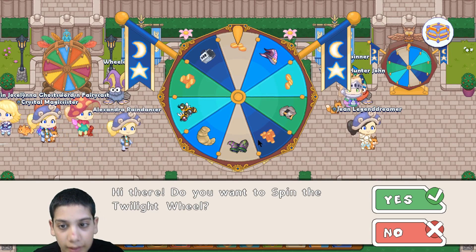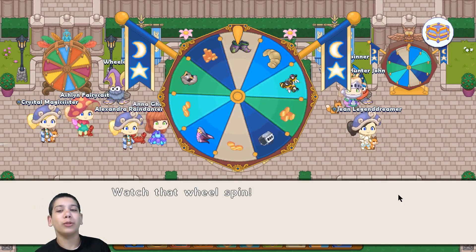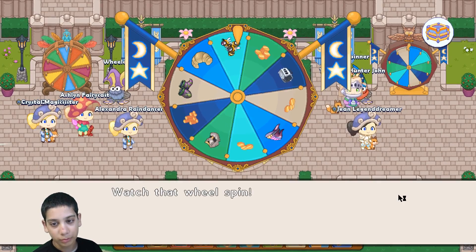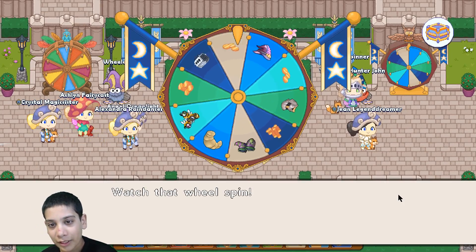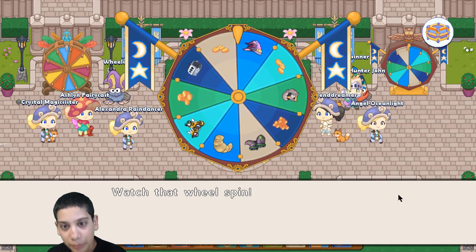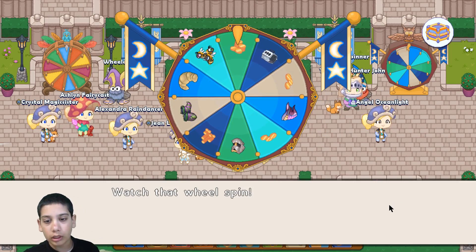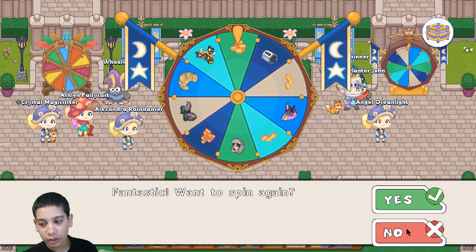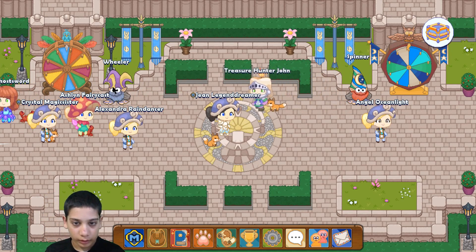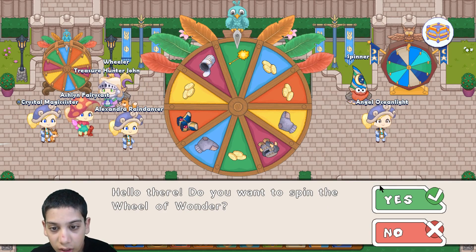Maybe I can get those — let me spin it. Please give me the Trail Master boots! I pledge to the wheel if you give me Trail Master boots, or money. And that's a wrap-off.